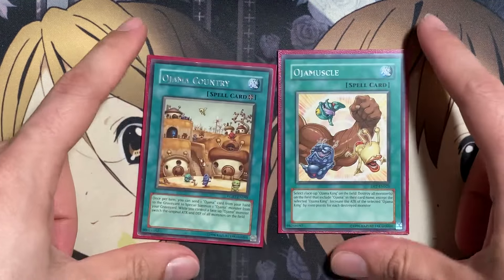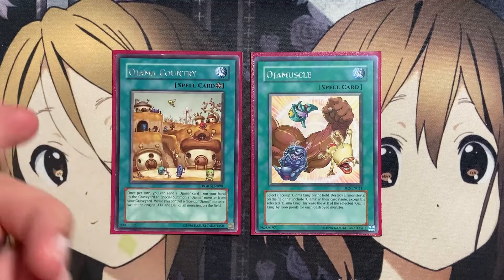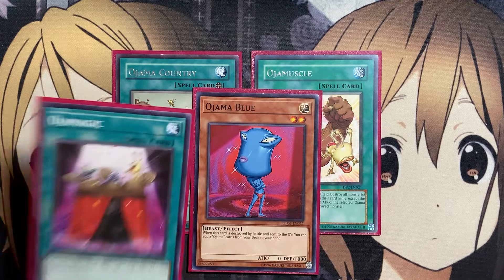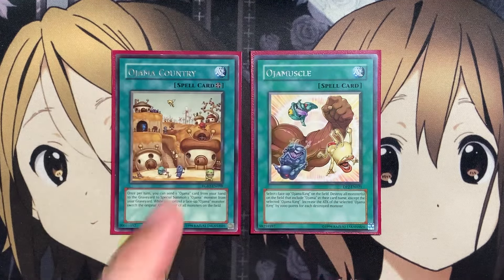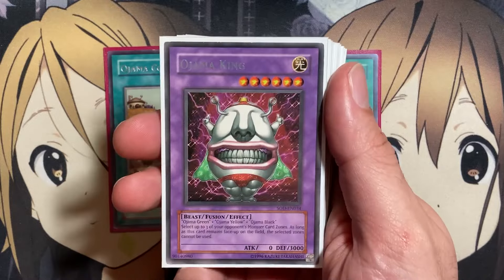For the one-ofs in our Ojama spells, I run one copy of Ojama Country and one Oja Muscle. I dropped Ojama Country to one because it's searchable and multiple field spells don't do much — I can rely on Barricade Board Blocker from the extra deck to recycle it if needed. Ojama Country switches attack for our Ojama monsters and once per turn lets you send an Ojama card from your hand to the graveyard to special summon one Ojama monster from your graveyard. Oja Muscle is in here for the Ojama King play, destroying all monsters with Ojama in their name except Ojama King and increasing its attack by 1000 per each destroyed.